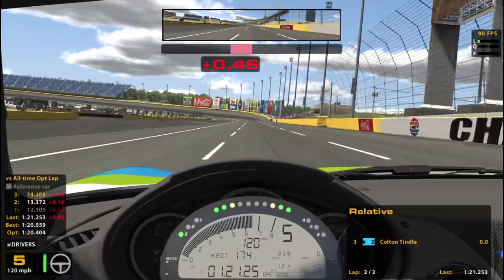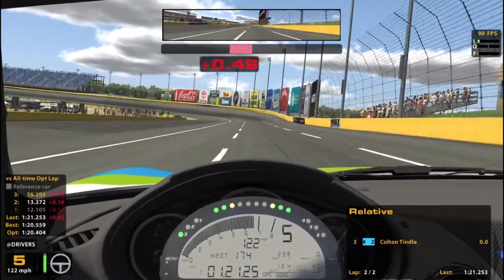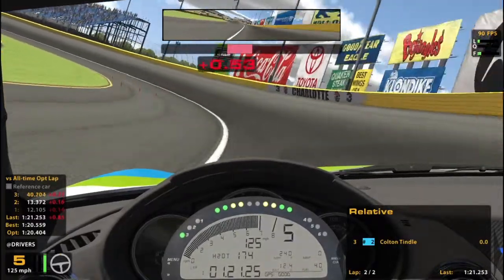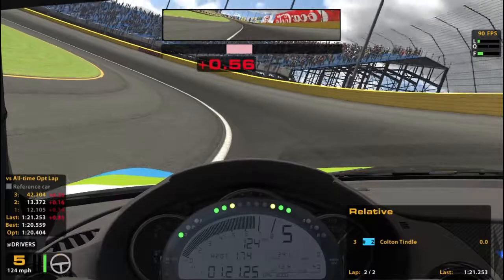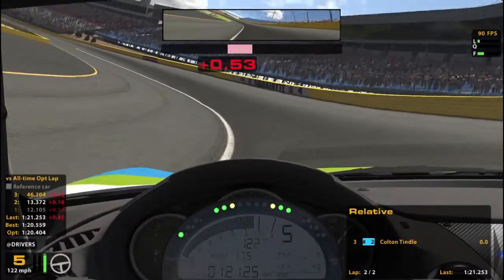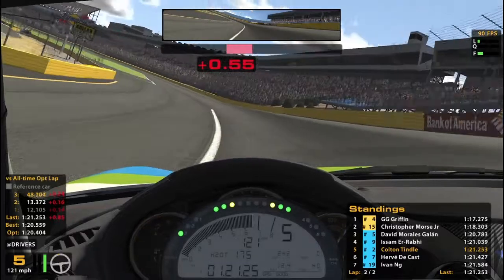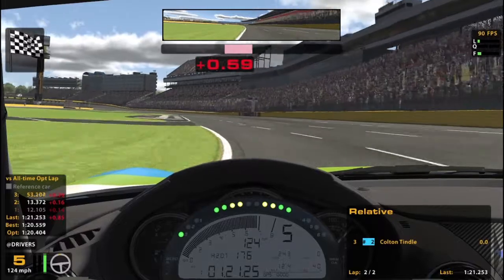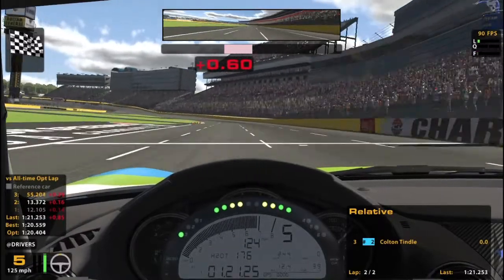It's looking like our second lap might be a little bit better here. The Mustangs are obviously going to be much faster because they've got all of this oval to run on and make use of their high horsepower. We've got the Mustangs ahead of us and a couple of Mazdas ahead of us as well, but this will be a better lap.